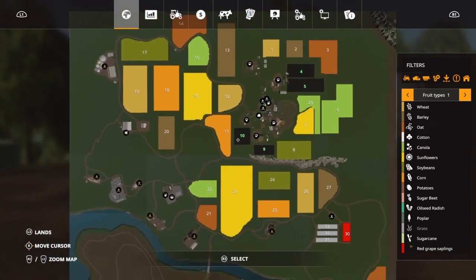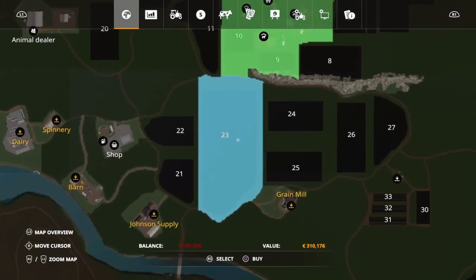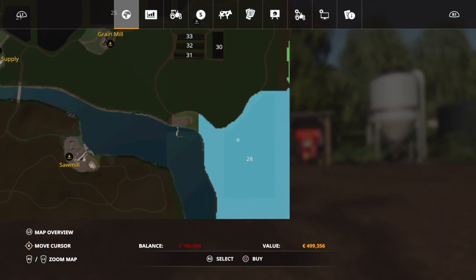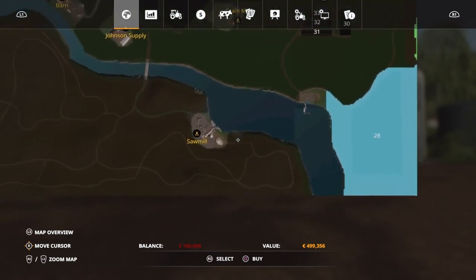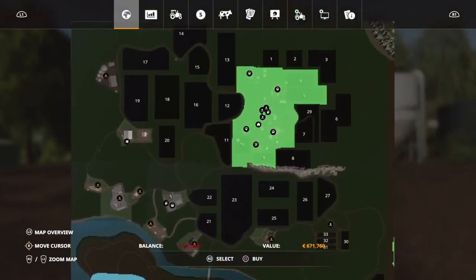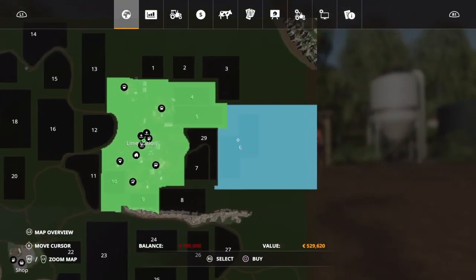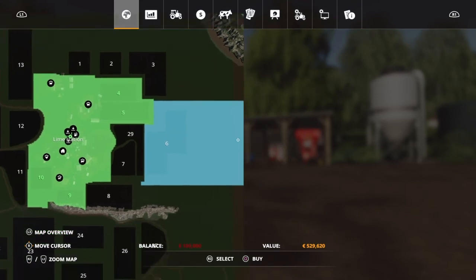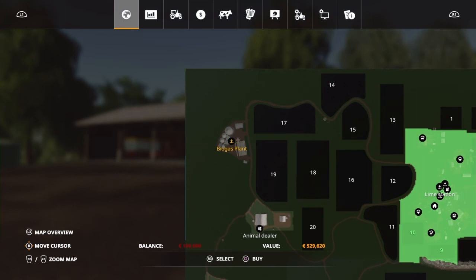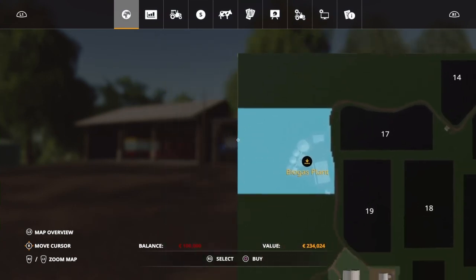Field prices are not that bad actually. Big fields like field 23 are only 300,000. I think the most expensive one was field 28 down here, and the forestry area was also a little bit more expensive. Field 6 gets you a whole lot of area outside as well. The biogas plant is over here, not that expensive - 234, and also a big area around it.